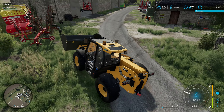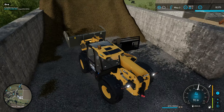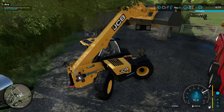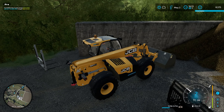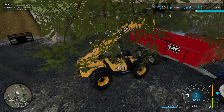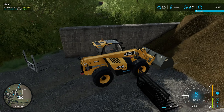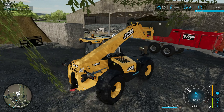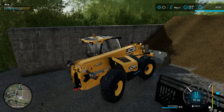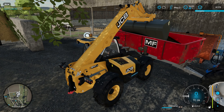We get to use the JCB for the first time, which is really cool. I know this is the telehandler you get on the New Farmer start — I had it on Ravenwood Farm, it's a really nice bit of kit. I have the vehicle sales customiser mod on, set to give me lots of things in the sale, because it makes me do things like this. I would have never bought a telehandler at this point in the save, but this was too good a deal to not take.